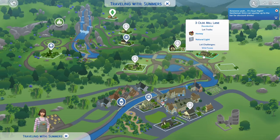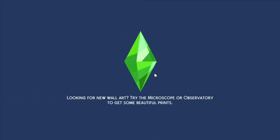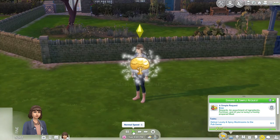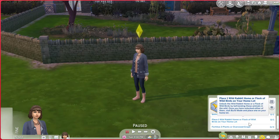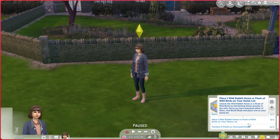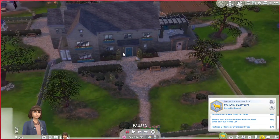Maybe we'll head up here and visit these ladies to see if we get the option for the heart-to-heart talk. If not, we can scope the area for any mushrooms. We completed the first part of our aspiration! Now we need to befriend a chicken, cow, or llama — which we're almost friends with some of ours at home. We also need to place a wild rabbit home or a flock of wild birds on the farm, and fertilize three plants or oversized stock.